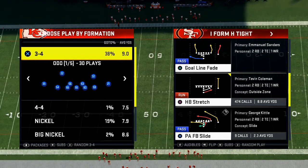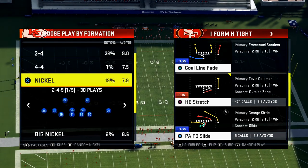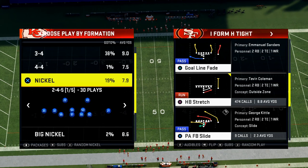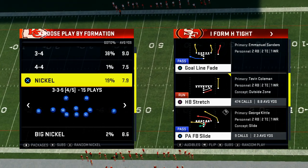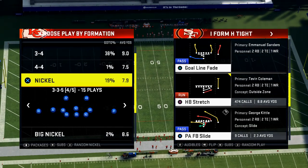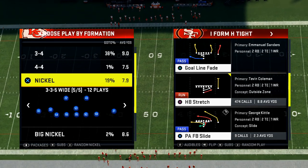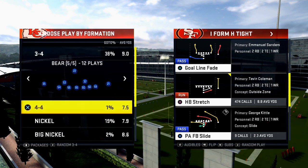So, run defense in Madden 20. I'm going to give you a couple of different options — three different run defenses you can utilize. The first one is out of nickel 3-3-5 wide. The second one is out of 3-4 odd. And the third one is out of 3-4 bear. I didn't come up with any of these defenses; I learned them from other people.